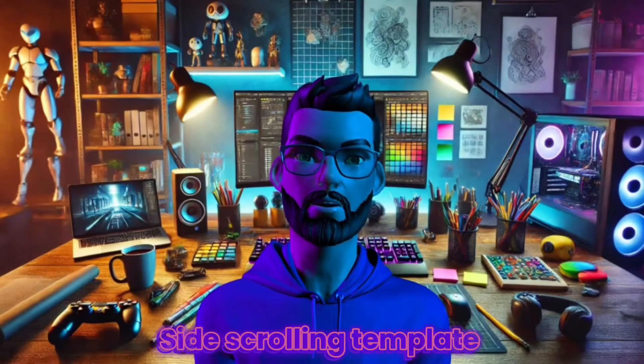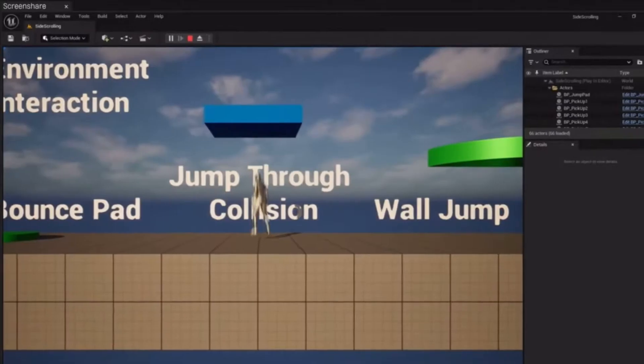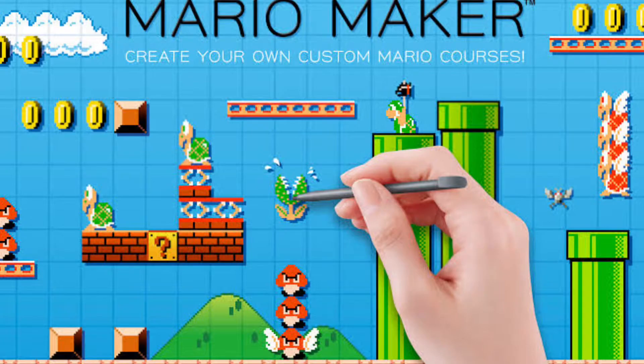Template number two: the side-scrolling template. For 2D platformers, this one's clean. Jumping, collision, and basic AI are already built in — it actually feels like they modeled it off a Mario Maker dev kit.